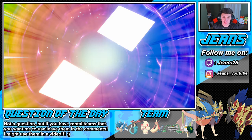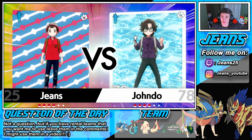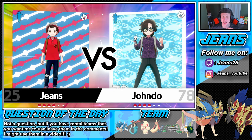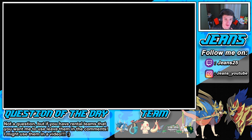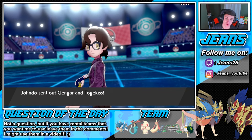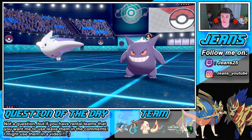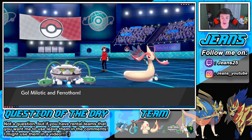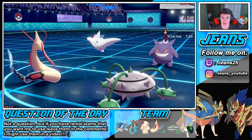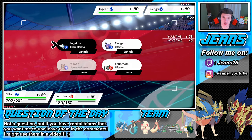Our speed is going to be boosted and we can go into a Life Dew and all that good stuff. The Gengar and Togekiss pop out, which I'm fine with. I can see Hypnosis coming from that Gengar, or maybe Nasty Plot setup. I want to set up a Leech Seed, I really do. But I'm just going to go straight for an Ice Beam on this Togekiss. Then do we go into Gyro Ball and try to double up on it?